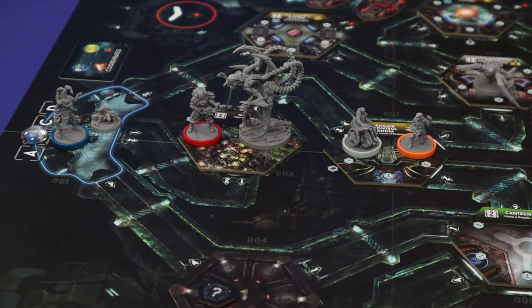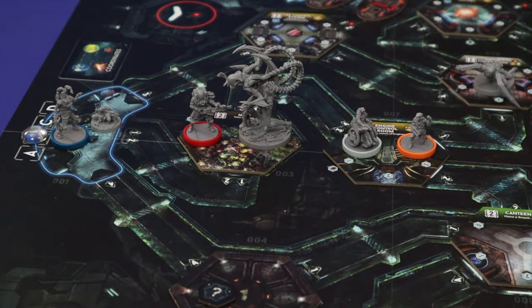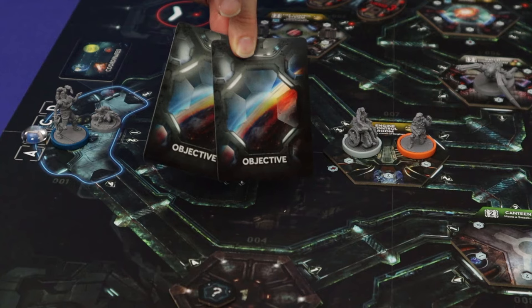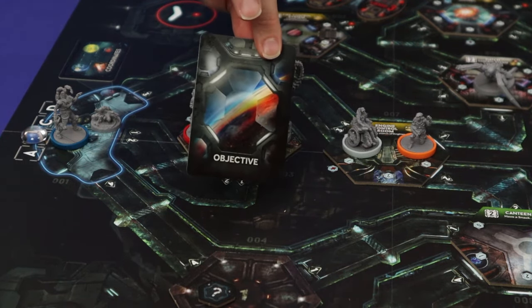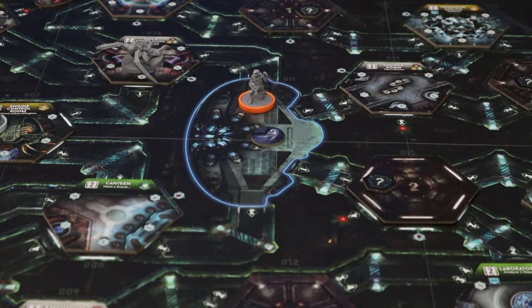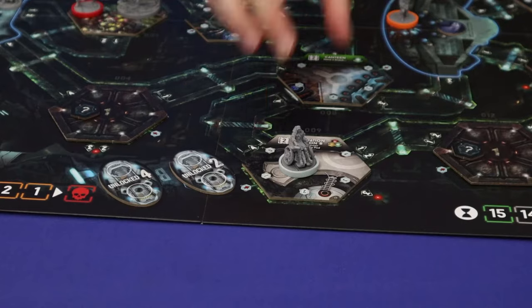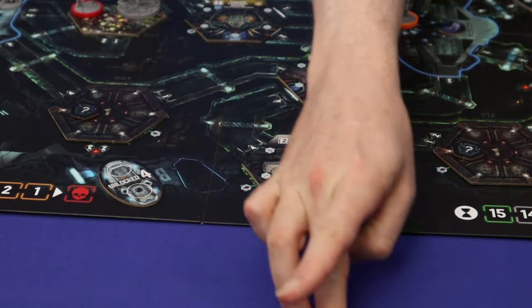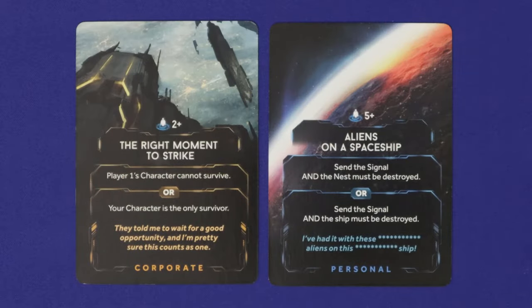Nemesis is a game of survival, terror and semi-cooperative teamwork on a stricken spaceship infested with intruders. The game has no single winner or loser. Each player begins with two objectives and early in the game must settle on one to resolve. A player wins by completing that objective and surviving the journey back to Earth, either in hibernation or by escape pod. Each player who achieves these two outcomes wins the game. But be warned, not all objectives are compatible.